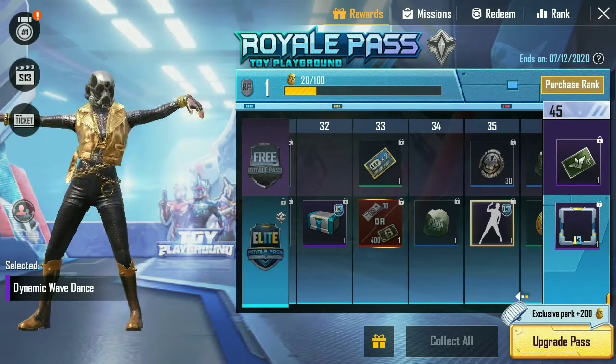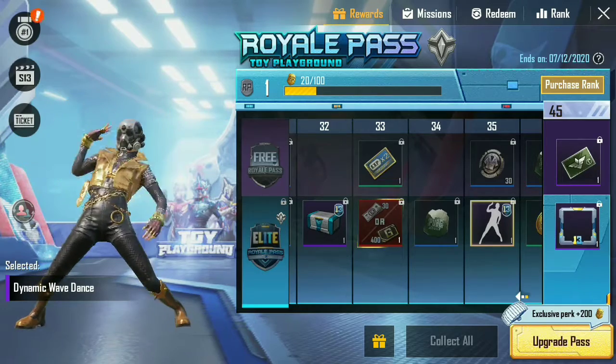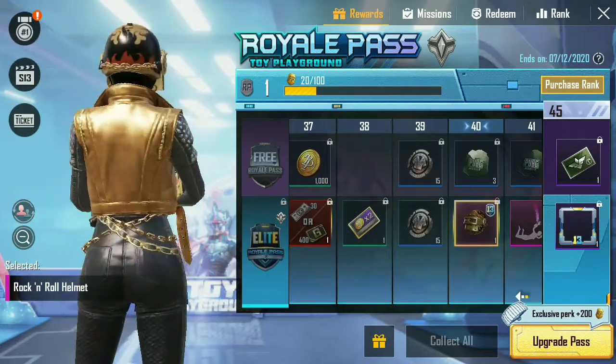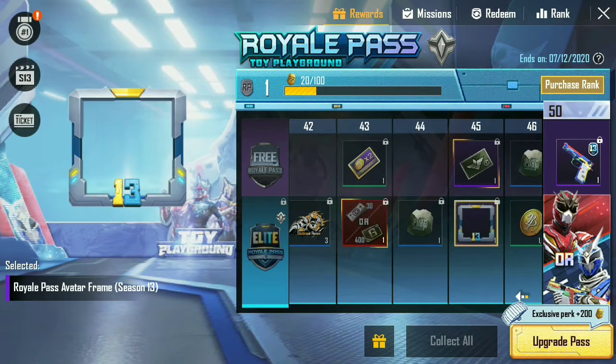The Dynamic Wave Dance emote is amazing — I love this emote very much. The Rock and Roll Helmet is simply rocky. You can also get the Season 13 Royal Pass frame.